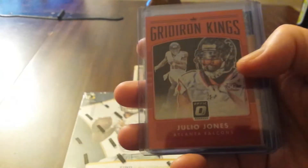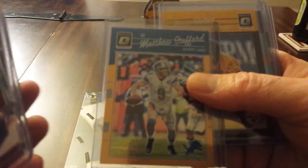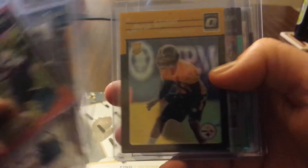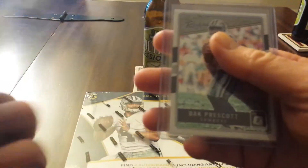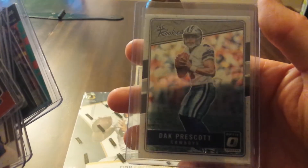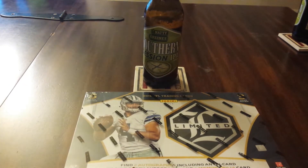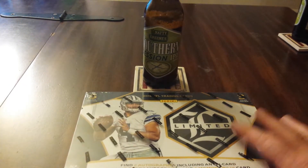DeAndre Washington Auto. Julio Jones to 99. Stafford to 199. Artie Burns to 25. CJ Anderson to 99. And then the Rookie's Dak Prescott. This is going to be a fun box.